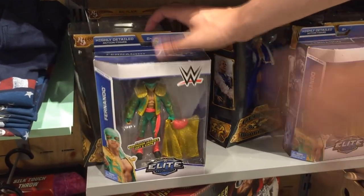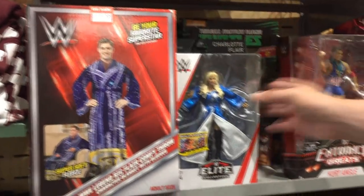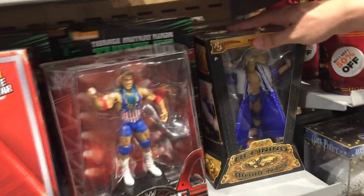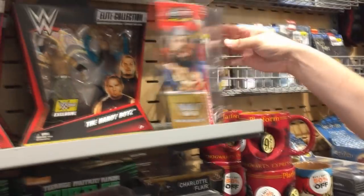Another Ric Flair trying to fall over. It's two Fernandos — not even Diego. Got freaking Macho Man or Ric Flair robe. Got Entrance Greats Kurt Angle, Elite 54 Charlotte, another Ric Flair, another Entrance Greats Kurt Angle. We got the Elite 50 Berserker.